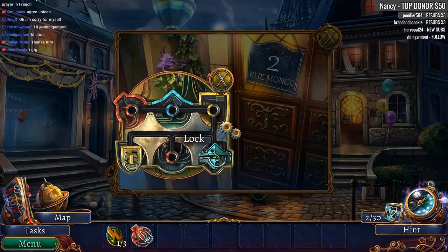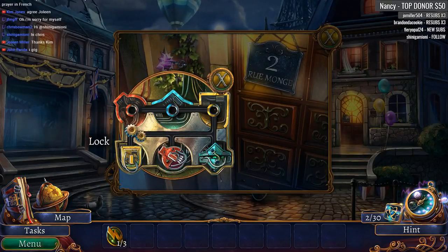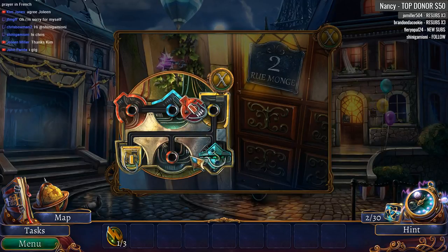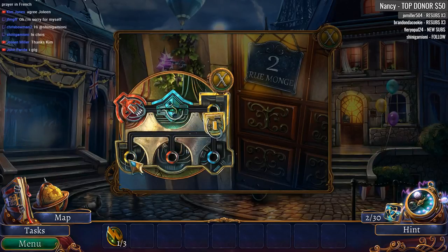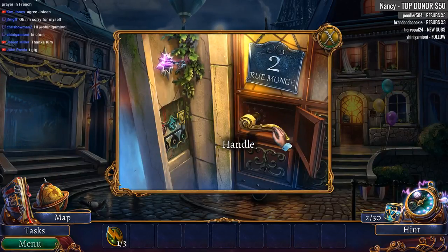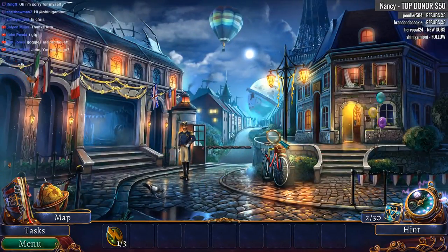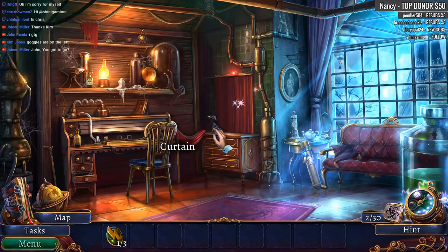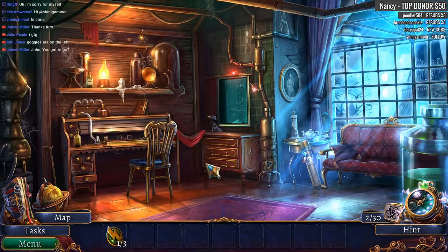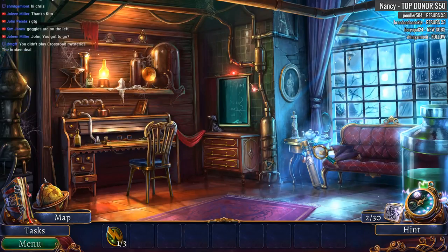We have another little puzzle-y thing in here. This probably goes here. We have found the handle, so we can handle this. Let's go inside Rue Monge — we are looking for our Atom Collectible. Atom, Atom, Atom. A little quieter in here; you don't hear all the sparking outside.